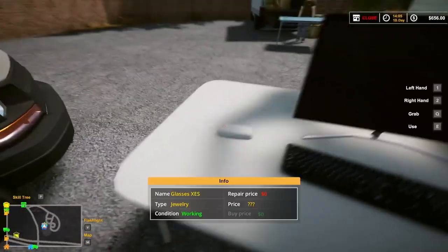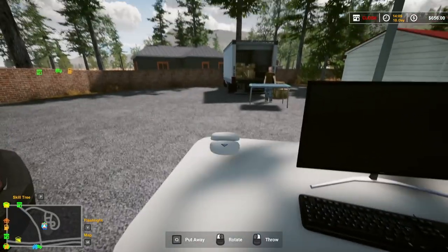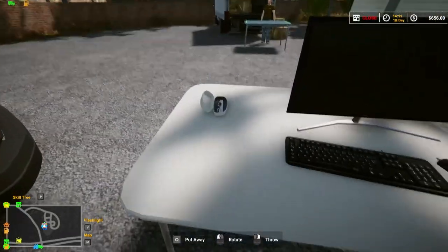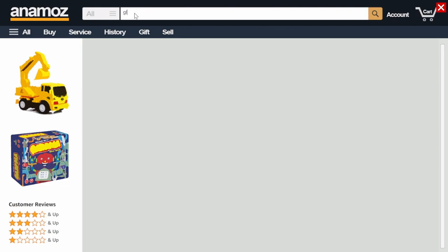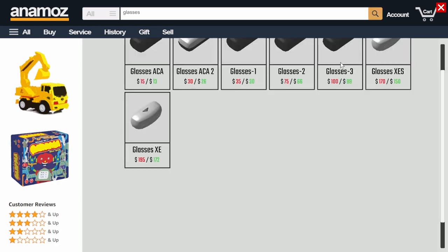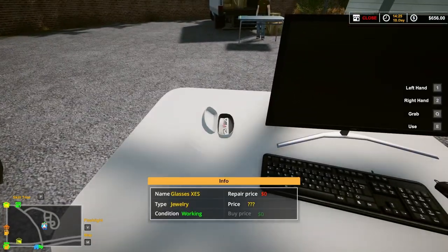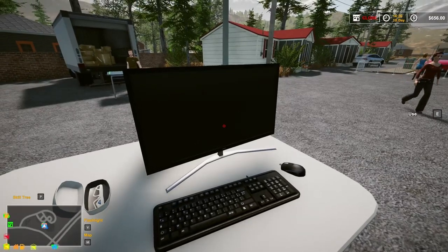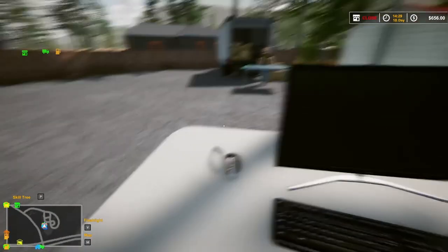I'm going to get something for recycling right next to me. We got some white framed glasses. It's got a specific name - the XES. 170 bucks. Not bad.